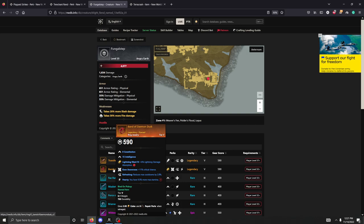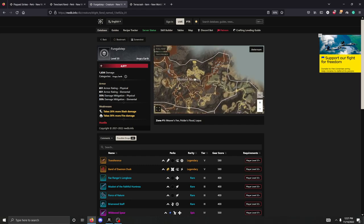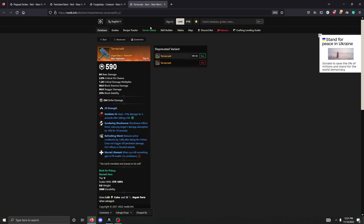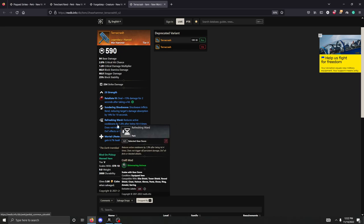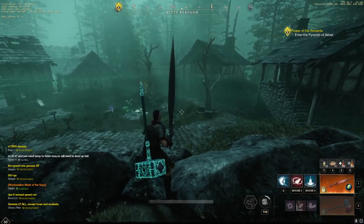Terrorcrash is what I've been running on Hammer. You get that from the Siren's Brute — not a very hard farm if you have a group, but if you don't have a group, it's not really farmable. There's also a similar one that drops from the Leviathan. One of those two hammers is very crucial. The Leviathan one doesn't have Refreshing Ward but has Refreshing, so you're not losing much there. Sundering Shockwave is what you're really looking for in the Hammer because the Rend is good utility, and there's not really a reason not to have a Hammer with that.